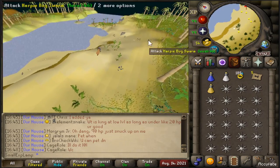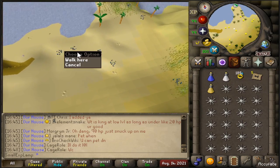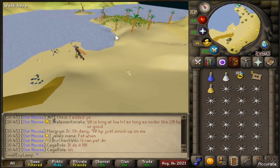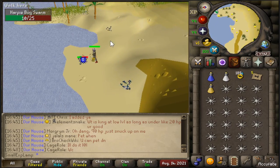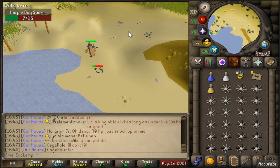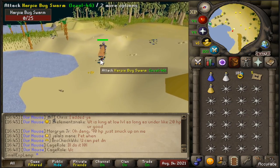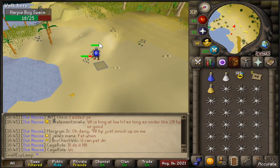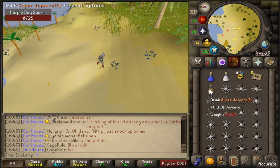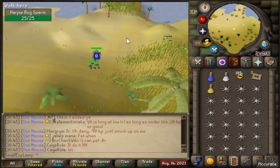You'll want to find your way to the Bugswarms one way or another. I personally used the Tai Bwo Wannai teleport. Once you're here they're pretty low level — their max hit is a six so a little dangerous in that regard, but nothing too bad. They have 25 HP total so kills will be pretty quick, and this isn't a multi-combat area. In theory you could bring a cannon, but it's a pretty low level task so most people probably won't bother. I also have some super potions here — if you're ranging, bring a ranging potion instead for a nice DPS boost.